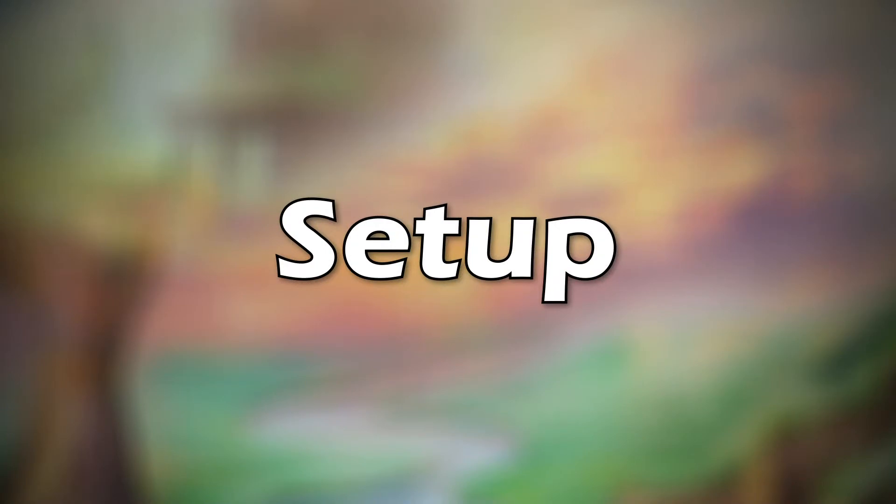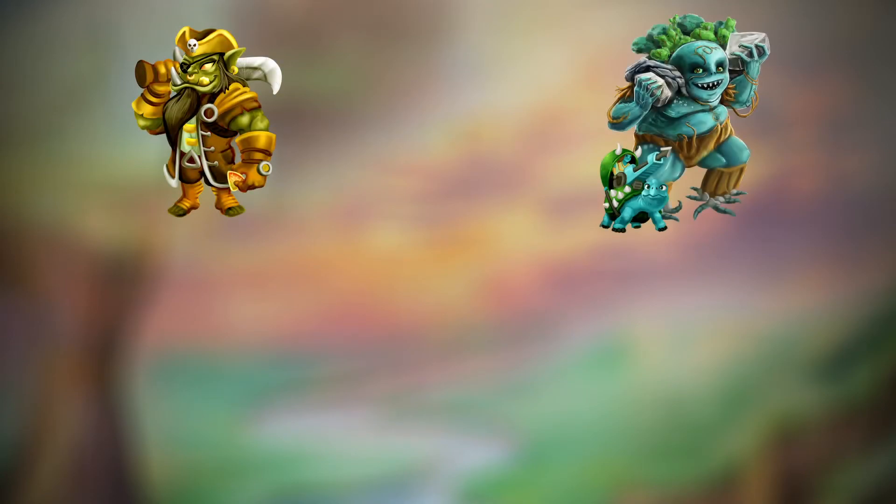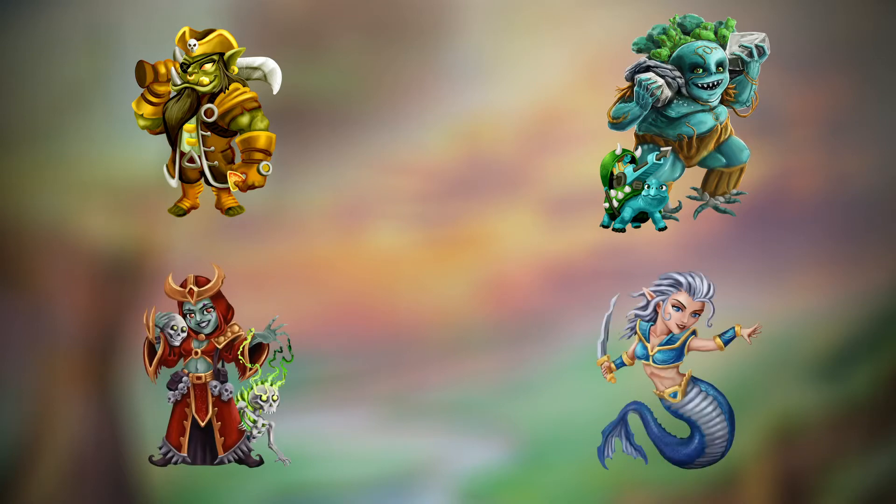Let's get started with setup. For each player, we'll choose a team. There are four teams to choose from, each with their own color: orcs in yellow, guardians in green, undead in red, and humans in blue.